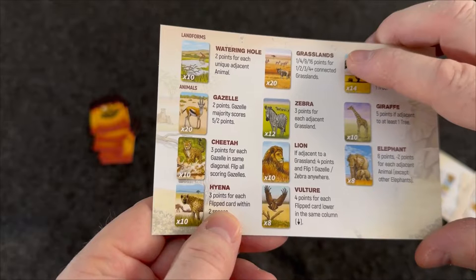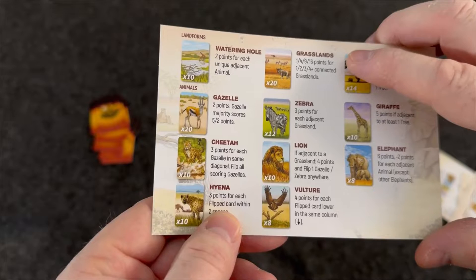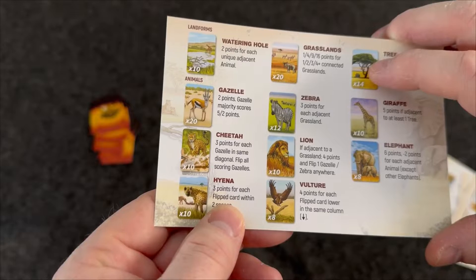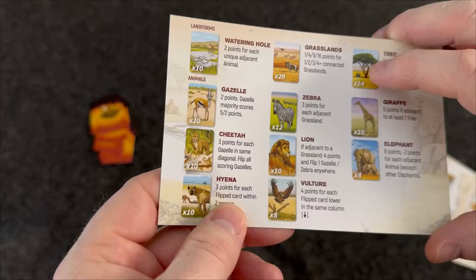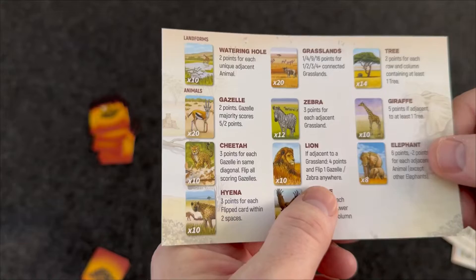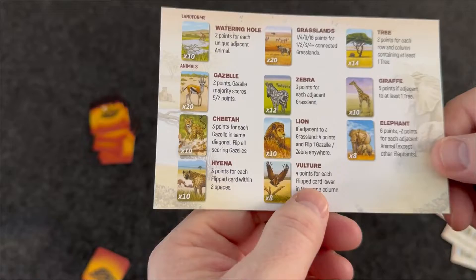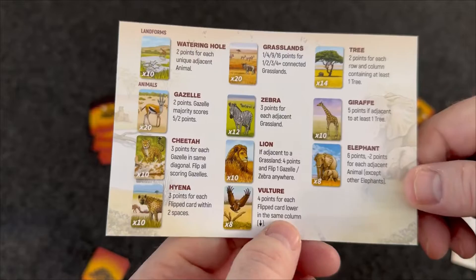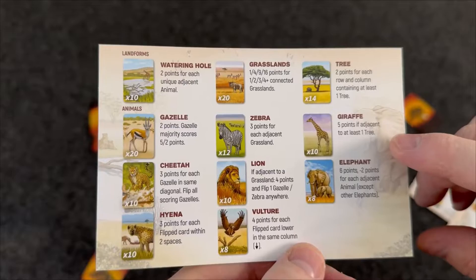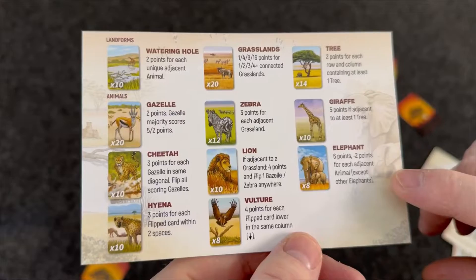Grasslands are set collections: one grassland scores one point, two connected score four points, three score nine points, and four score 16 points — you get points for connected grasslands. The zebra gives three points for each adjacent grassland. The lion gives four points if adjacent to a grassland, and flips a gazelle or zebra anywhere. The vulture gives four points for each flipped card lower in the same column. The tree gives two points for each row and column containing at least one tree. The giraffe scores five points if adjacent to at least one tree. The elephant is six points, but negative two points for each adjacent animal except other elephants.